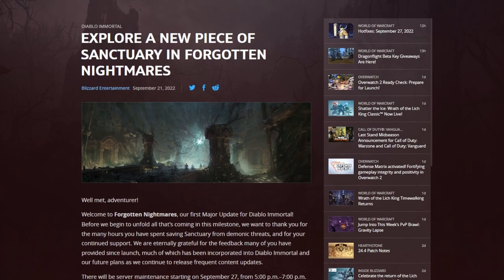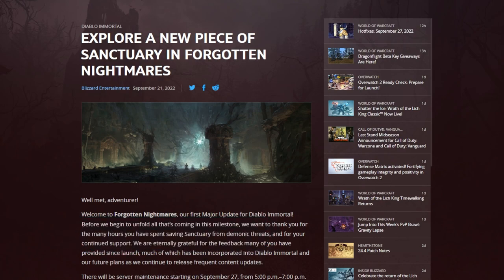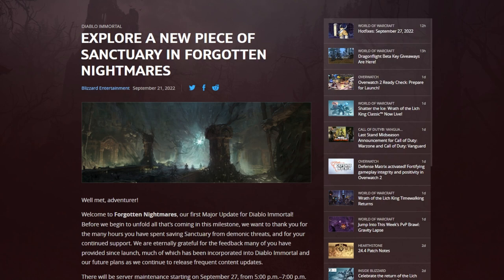Today we have the first major content update for Diablo Immortal. I'm really excited for this update because not only are we getting a brand new dungeon, a brand new season, new legendaries, new legendary gems, a brand new set of gear for players to collect, but we also have an overhaul of features of how warbands can interact in the game. Make sure to stick around as we look at all the details that are live right now in game. If you find this information helpful, make sure to drop a like and subscribe.